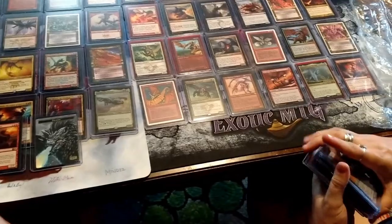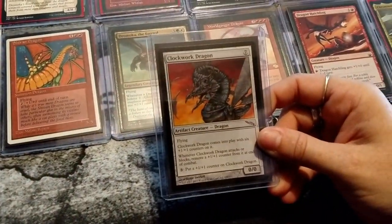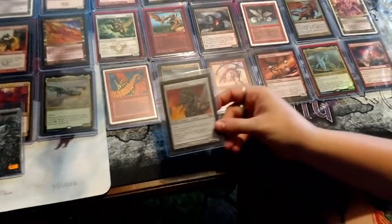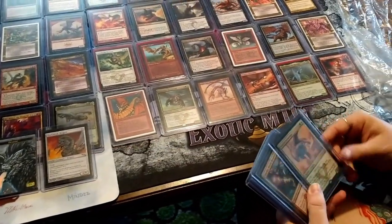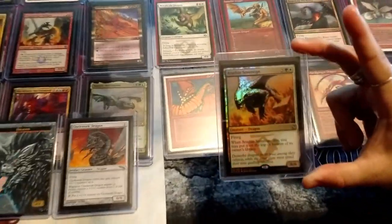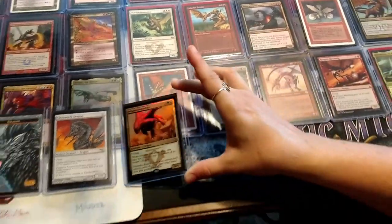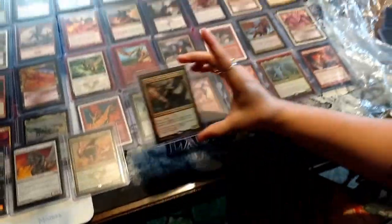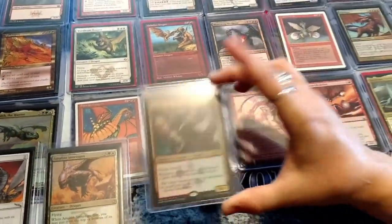Clockwork Dragon — I love this dragon, it's a cool dragon, unfortunately it's not super great in EDH but I love it. You build EDH differently than I do — I do! Arashin Sovereign — this is the alternate art you got from the intro pack. Another promo Atarka World Render — seriously one of the best dragons in the whole world.